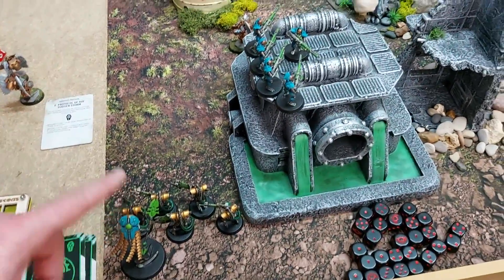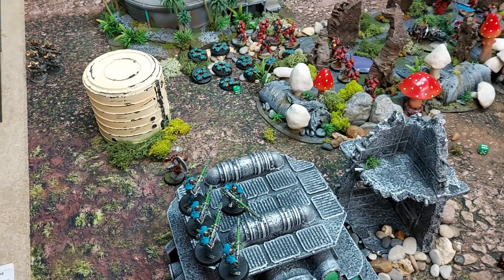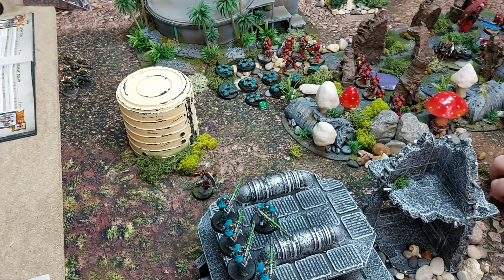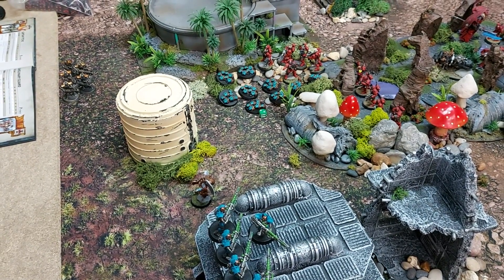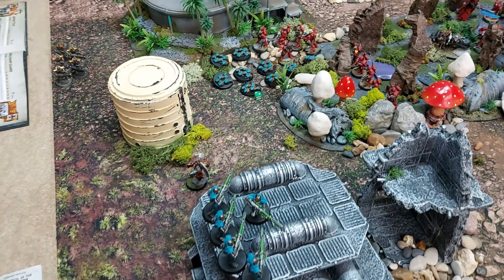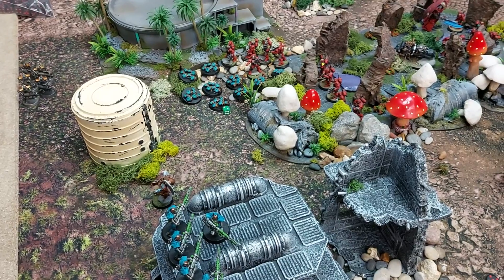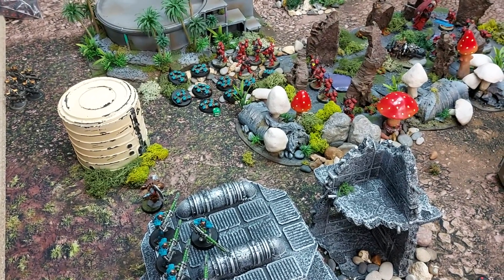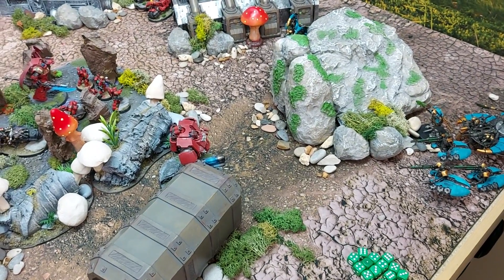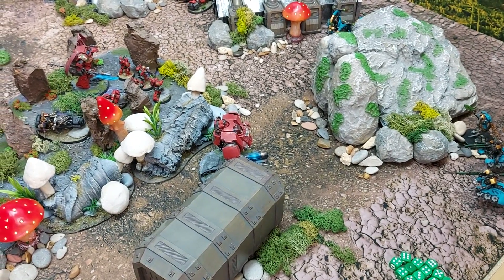The Staff of Light fires and does nothing significant. Nathan's comfortable sacrificing a squad of Warriors — about 230 points — for what he's accomplished. Three CP are spent on the Heavy Destroyers: Extermination Protocols for re-rolling all wounds, plus the Technomancer stratagem guaranteeing a successful wound roll.